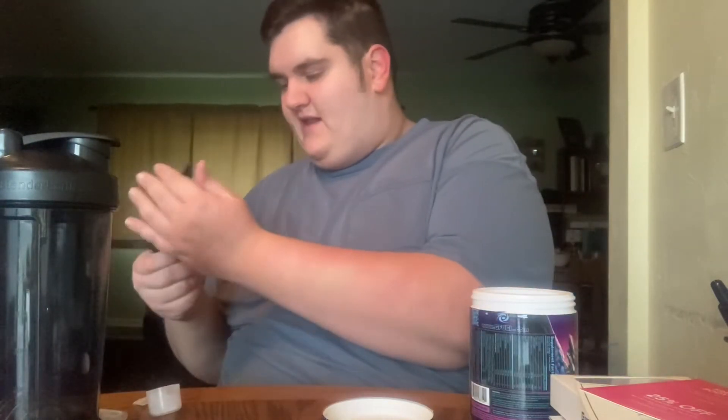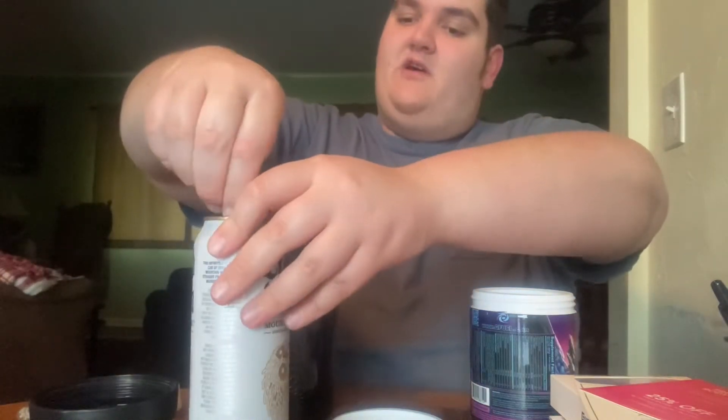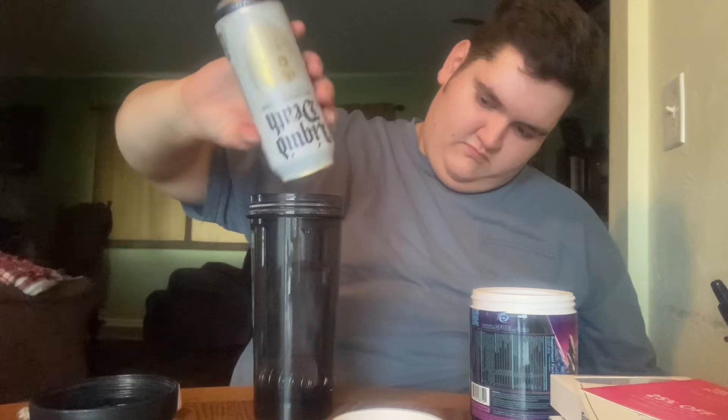That fluffed it up nice. The silica gel packet is on the side so we don't have to worry about scooping any of it. We're going to take my blender bottle and stick with the theme — we are going to mix it with Liquid Death mountain water. No, I'm not sponsored, I just thought about doing it for the theme. This is non-carbonated, so we're just pouring it in there.